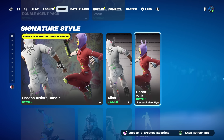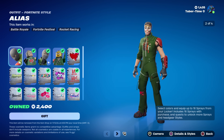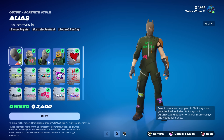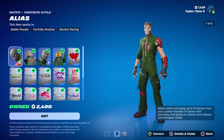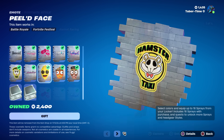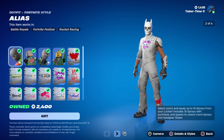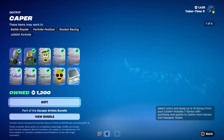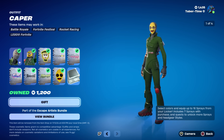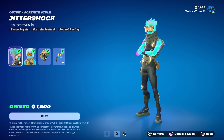Moving on, we've got the Escape Artist Bundle returning — that's Alias and Caper. These are pretty good skins that a lot of people were super hyped about. You can make some really incredible combos with these, including some extremely rare ones if you have rare sprays. It also comes with a lot of sprays, some of which are extremely hard to get and you can show them off on your skin. Individually they're 1200 V-Bucks, which is a pretty fair price, although you don't get a back bling unfortunately.